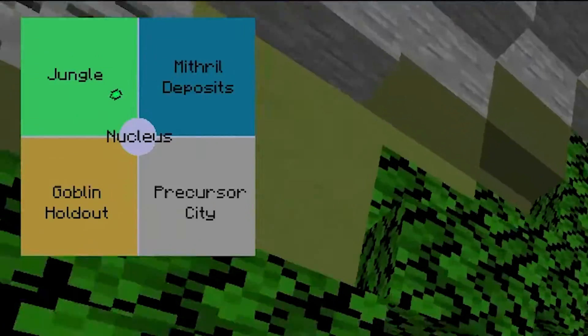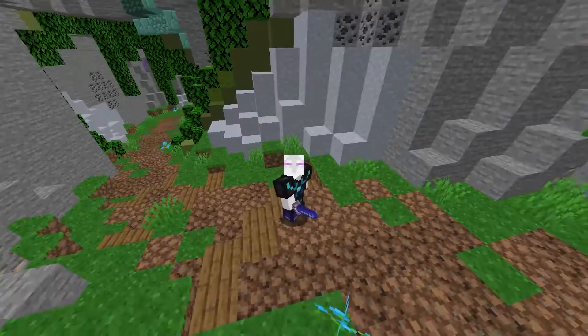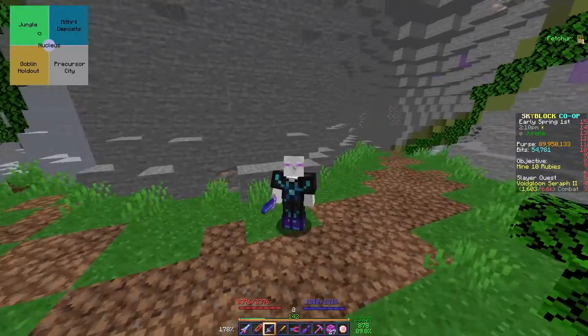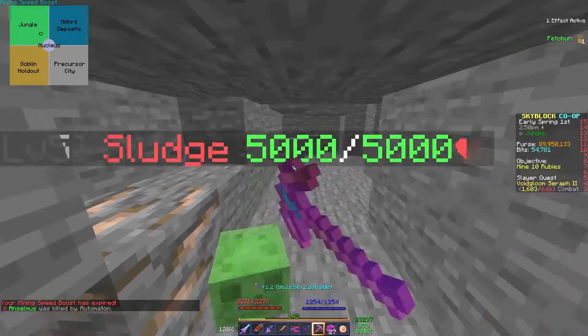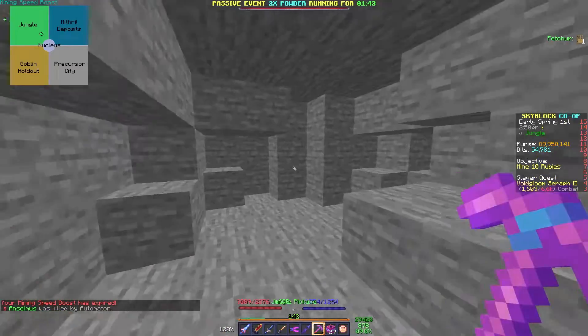We are now in the jungle area, and now we're going to be looking at an item called Sludge Juice. It's pretty useful for the forge and can just give you a bunch of money if you do it correctly. There's a pickaxe called the Jungle Pickaxe which, when you're mining in the jungle, has a chance to spawn those sludges. A sludge will eventually spawn, and you can just kill it with any weapon you happen to have on you.